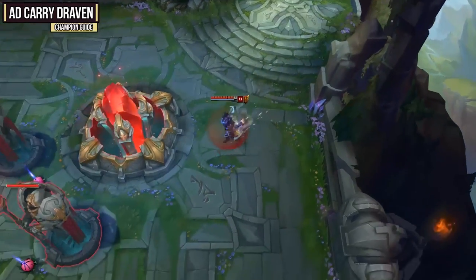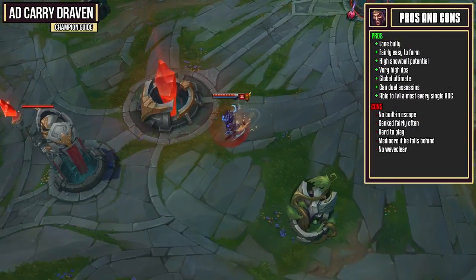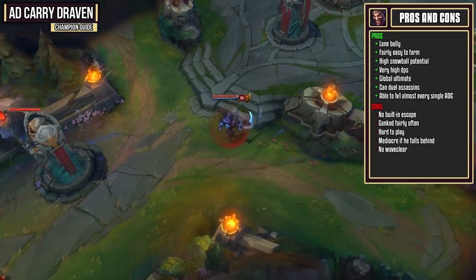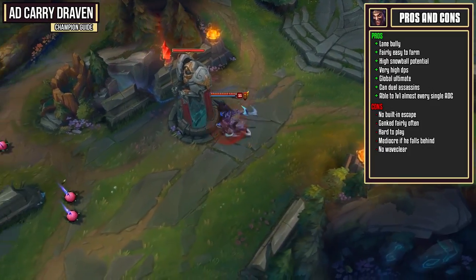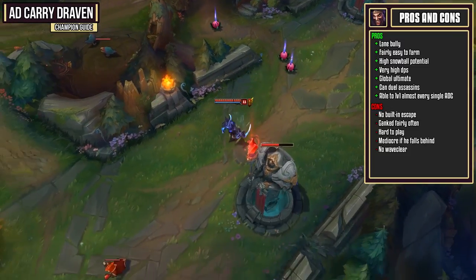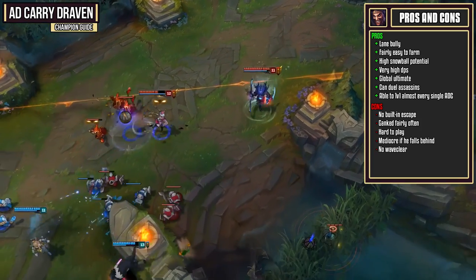Let's hop right into the Draven guide by looking at his pros and his cons. Draven is one of the biggest lane bullies out there and he can bully almost every AD carry in a 1v1. He's also a champion that's fairly easy to farm on because of his spinning axes, which also give him some very high DPS. All of this damage combined with the movement speed from his W ability give him some really high snowball potential.